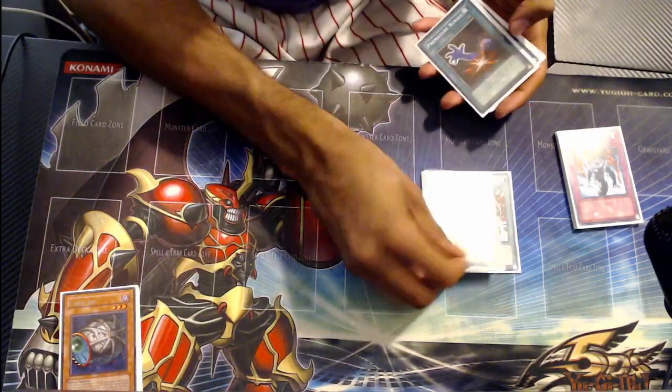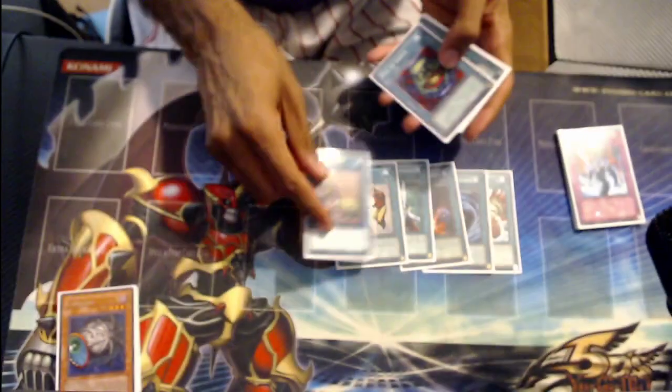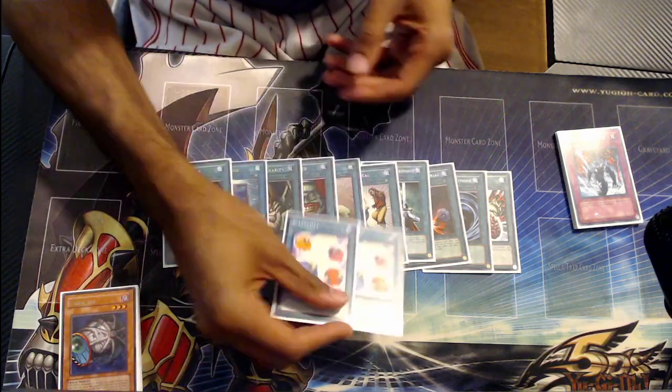Spells: Brain Control, MST, Premature Burial, Nobleman, Snatch Steal, Upstart Goblin, Pot of Greed, Graceful Charity, Book of Moon, Heavy Storm, and then two Scapegoat.